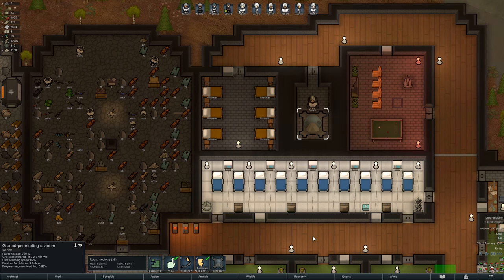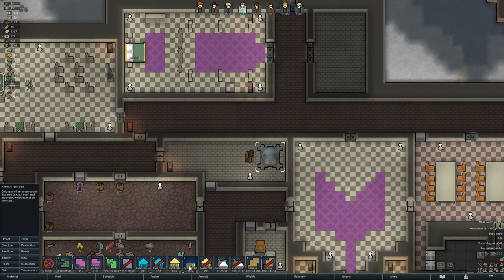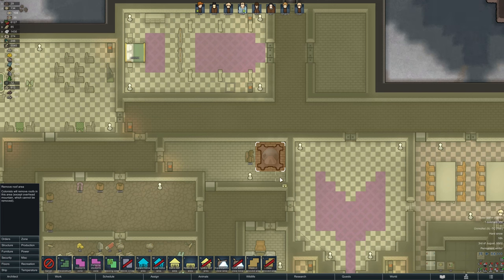The unit consumes 700 watts of power when it's on and must have open access to the sky — no roof overhead. For your colonist's comfort, you can put it in a room with a 3x3 opening above the ground penetrating scanner, like I've done here.